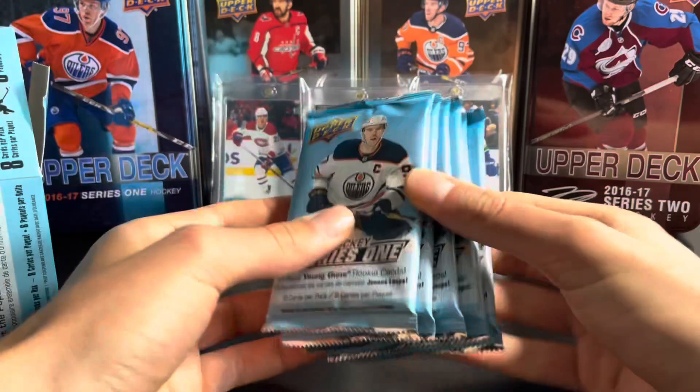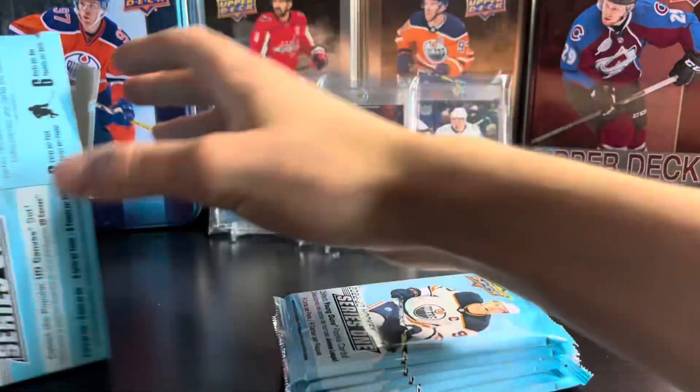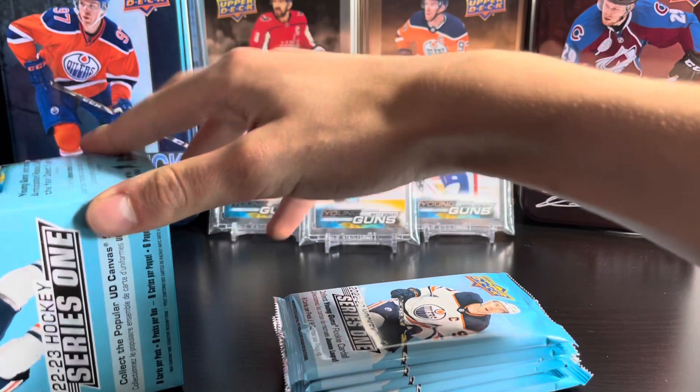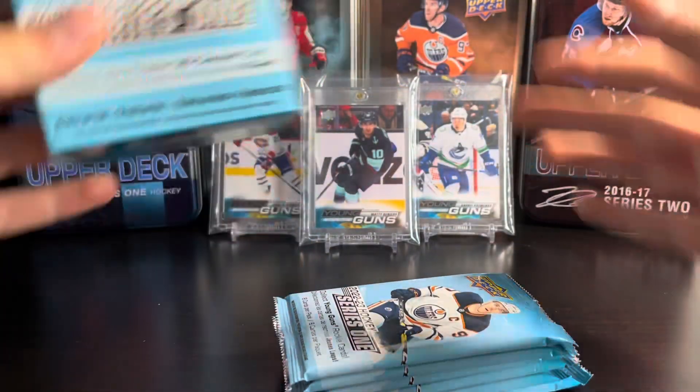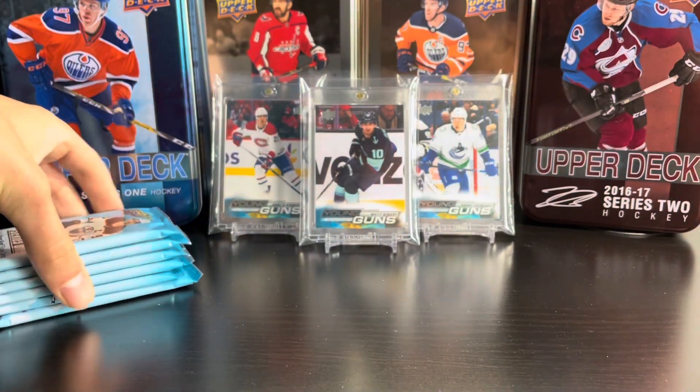Here are the packs inside. There should be six packs — and yes, there are six packs. So hopefully two young guns. We have a 50% chance at two, guaranteed one and a green dazzler — but that's all you're guaranteed. There is the blaster box. Let's get right into the six packs.